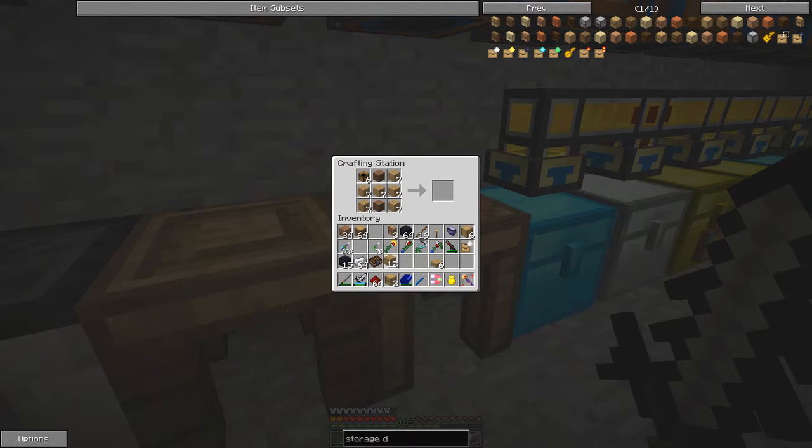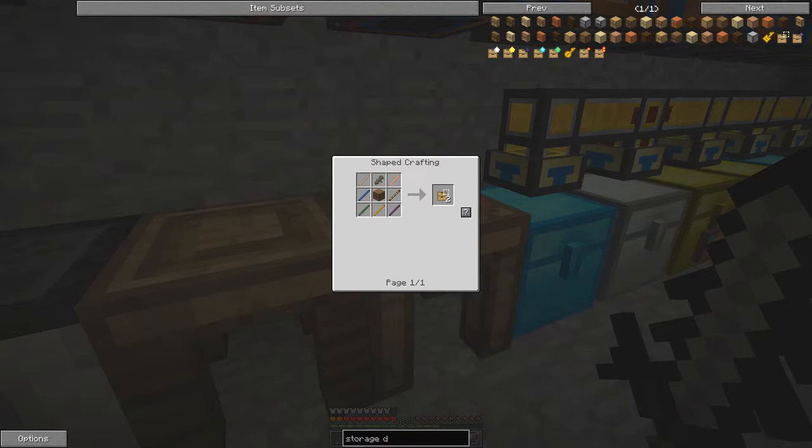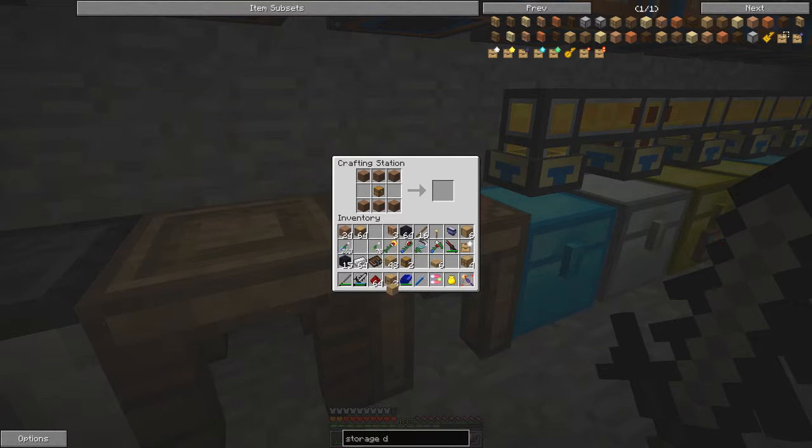Let's take these out. For the four-drawer we do one, two, three, four chests and then make a cross of planks, and that gives us a four-drawer. Then we can make these templates — an upgrade template is needed for every single upgrade you make. The cheapest one uses just one chest in a crafting recipe to make a basic drawer template.